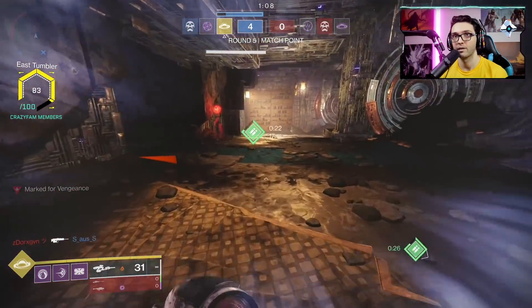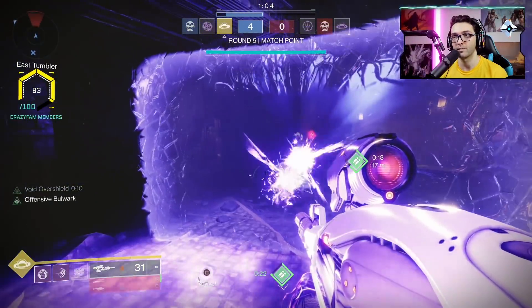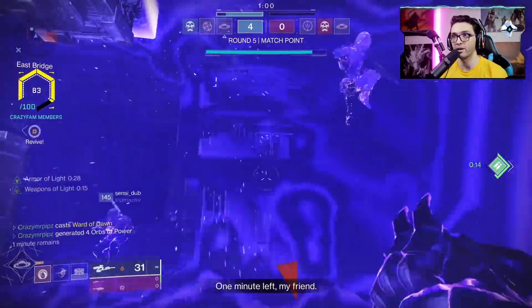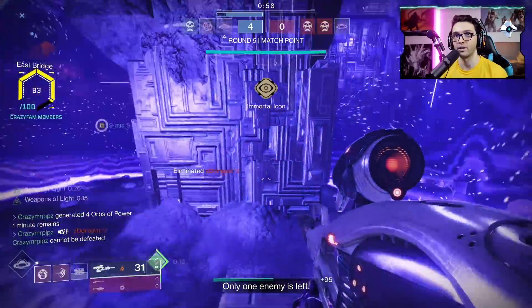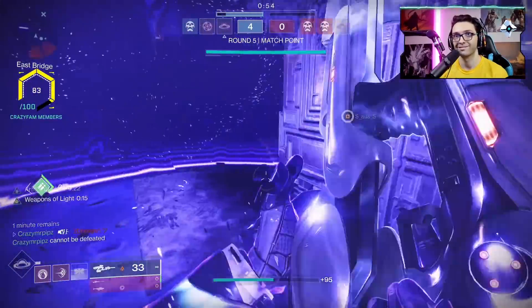Another thing you can do with Shield Bash: since we have a lot of bubbles in the Crucible at the moment, the crazy thing is you can actually rush into the bubble, Shield Bash the enemy, which will push them out of the bubble, and then just kill them. That's another great tip you can use against a lot of Bubble Titans.